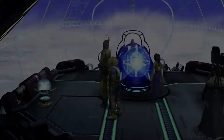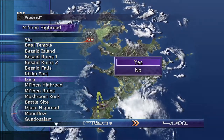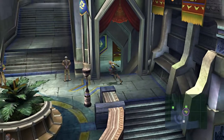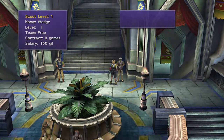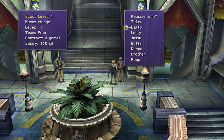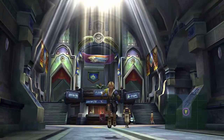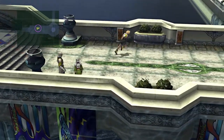Now I need to go to Luka to get the rest of my team, and then I can start the actual blitzball game - the last three players I want are in Luka. The first person I want to recruit here is Wedge. He's excellent, so let's sign him for 11 games. I cannot have more than 8 players, so I need to release some. The initial Besaid Aurochs are actually pretty useless - you definitely don't want to use any of them.